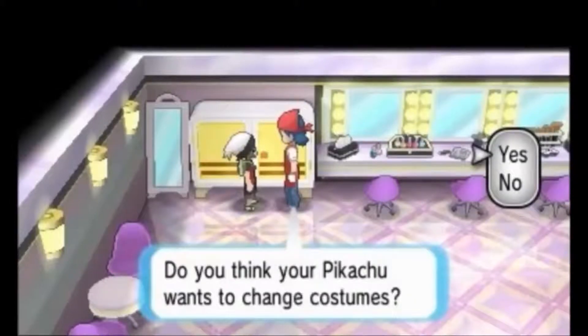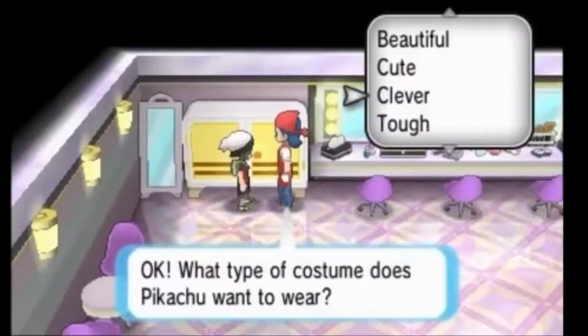Here is the dress room for the contest hall. It's for changing your Pikachu and I think you could change your own clothes probably. So that makes me wonder if character customization is coming back, because I actually like character customization. You can see the certain things you want for Pikachu to dress in right here.